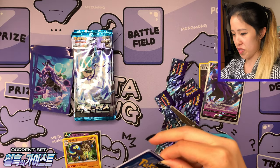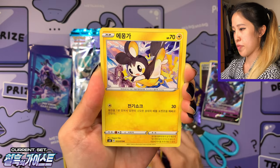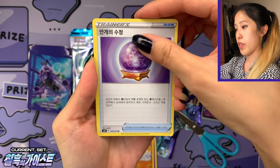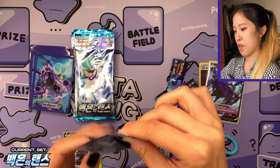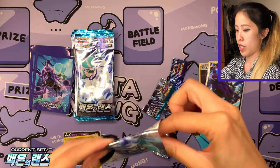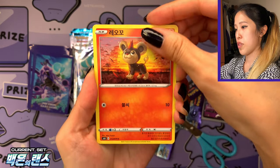Peonia has a lovely trainer card which I did pull in time. That's the last pack for Jet Black Poltergeist from the box, and then we're on to Silver Lance. I wonder if the order of the packs determines which promo you get, because Jet Black was in the front and Silver Lance was in the back. We have lovely Fog Crystal and we have a Tapu Fini — a bunch of hollows, which is nice, and one V card from those six packs.